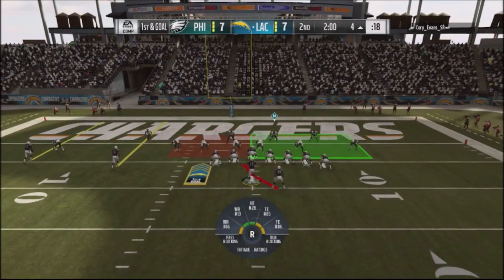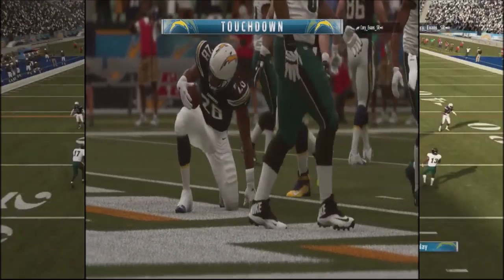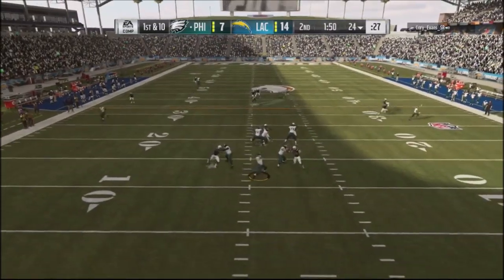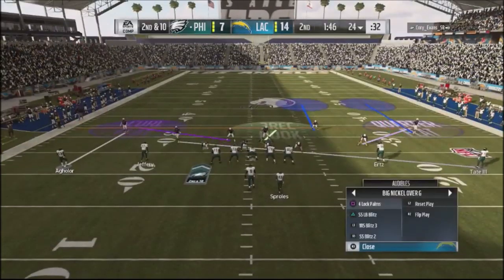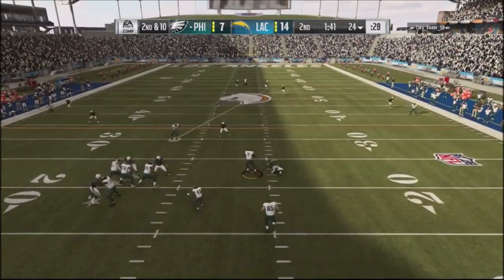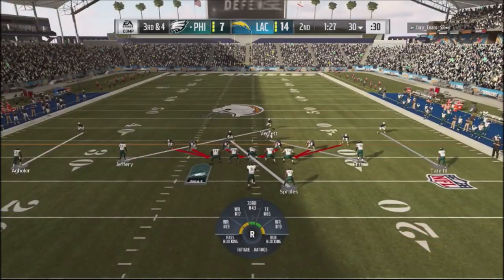I jump into an inside zone — my base play in the wing formation — and fall right into the end zone to go up 14 to 7. He's got the ball down to the 20. I go into a 43 look — he targets the running back route but my defenders play it well. I switch to an over-G deep defense, get a block shed, and another guy comes up and stops his quarterback for a short gain.